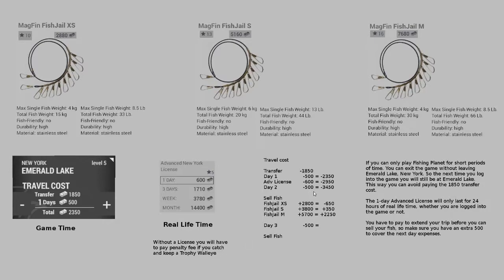If you plan on spending more than one game day fishing at Emerald Lake you'll need at least $34.50. It's $18.50 to travel there, $500 for the first day, $600 for an advanced license, and then the game won't sell your fish from the first day until you pay for the second day extension for $500.